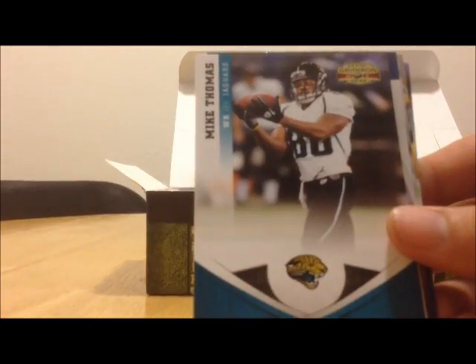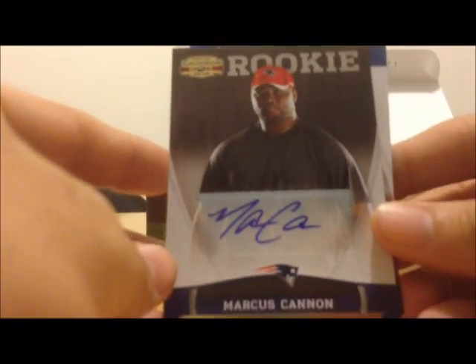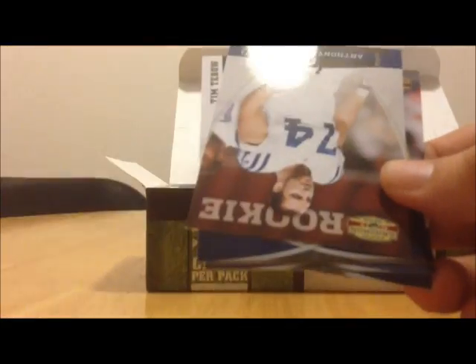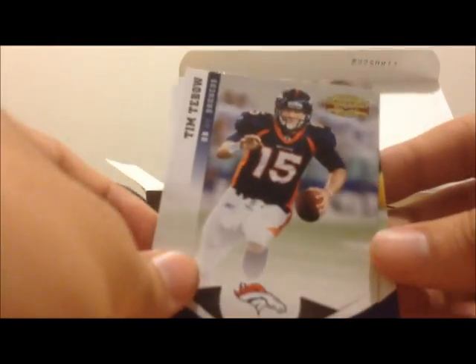Greg Jennings, Mike Thomas. Here's a rookie autograph of Marcus Cannon — this is actually numbered 24 of 299. Now here's Anthony Castonzo rookie, Tim Tebow, Ray Rice, and Marshawn Lynch.